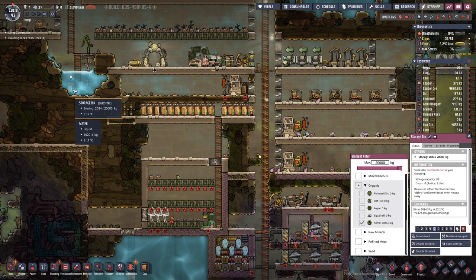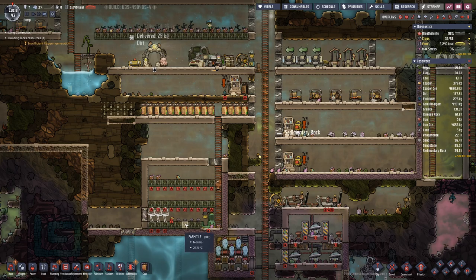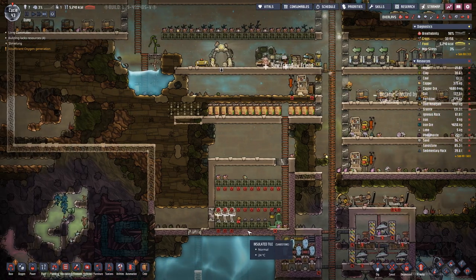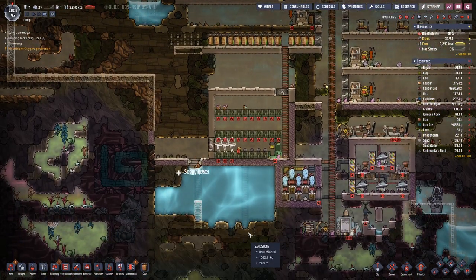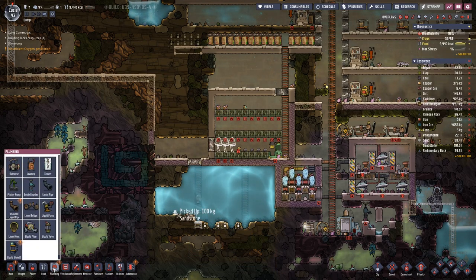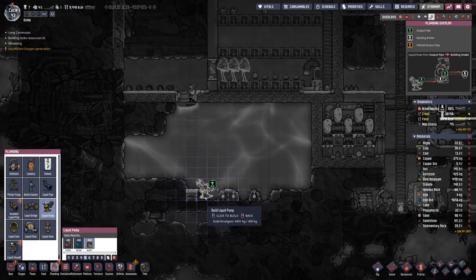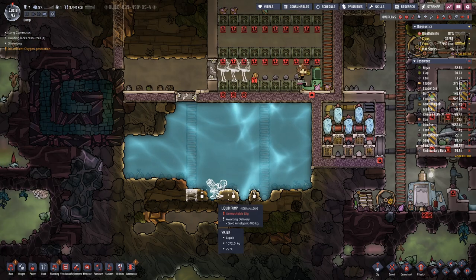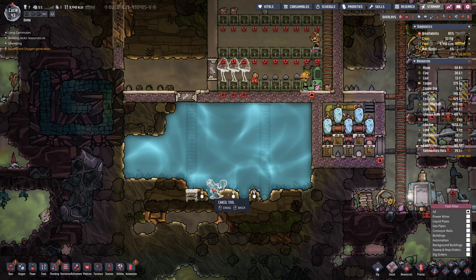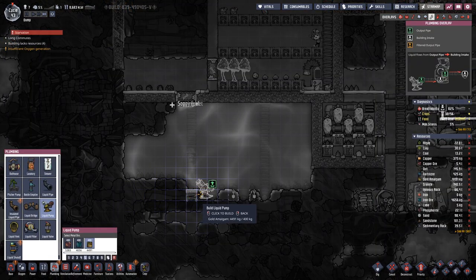We have a bit of slime stored there and we need the slime for our mushrooms. And then, of course, down here we can have a liquid pump, one right next to the ladder.